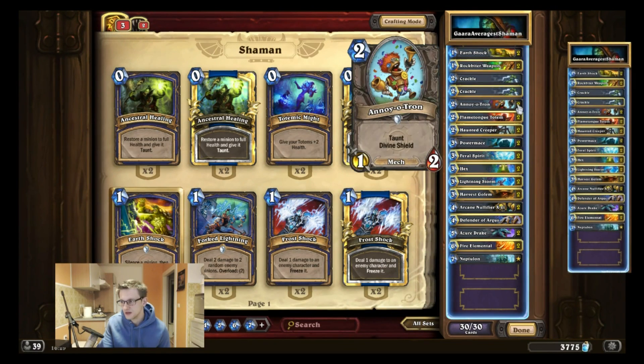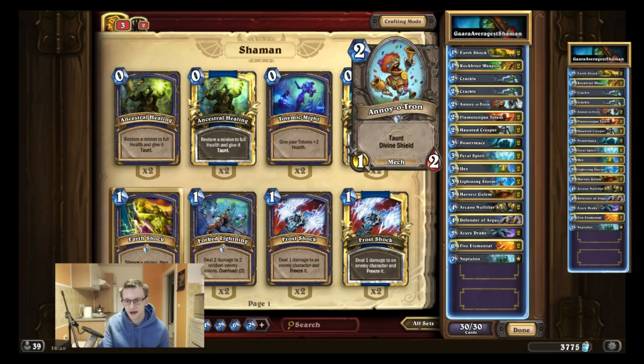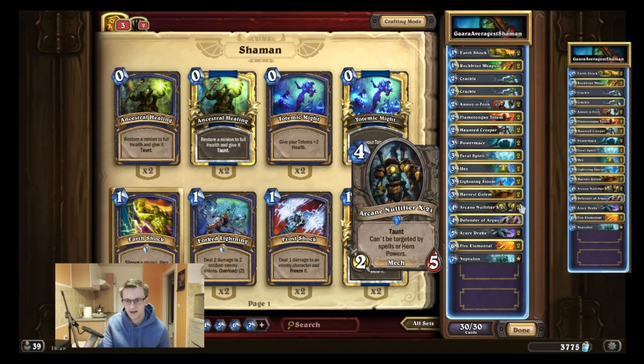I figured out you need at least five or six mechs if you want to play the Power Mace and get the maximum effect out of it. I decided to play Annoy-o-Tron and Harvest Golem because they are the two best mechs for Shaman — they have very good synergy with Flametongue Totem — and Mechanical Yeti as the third mech.